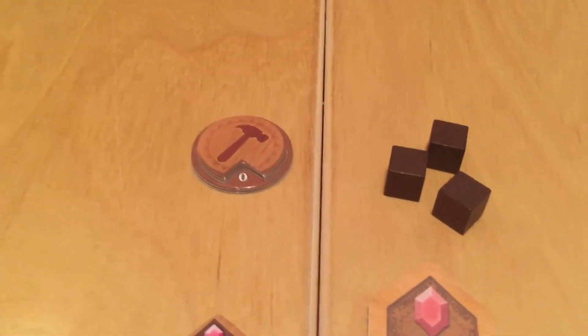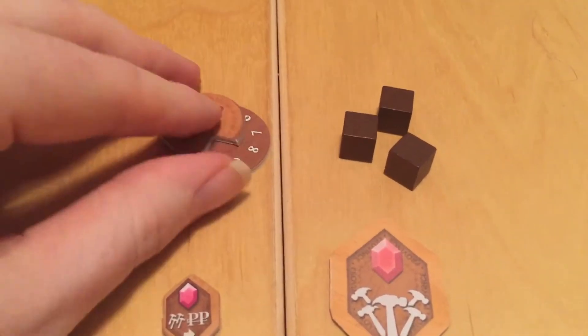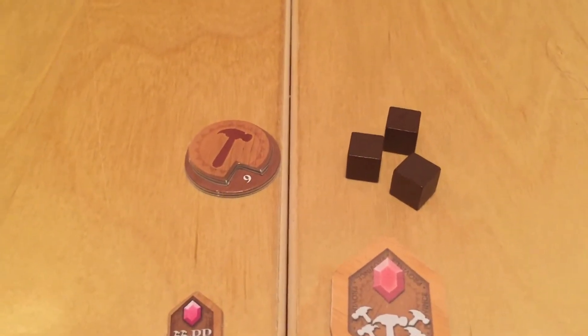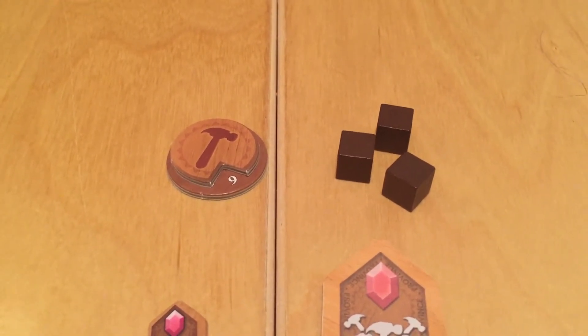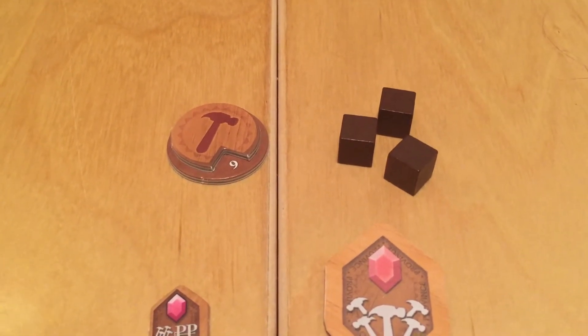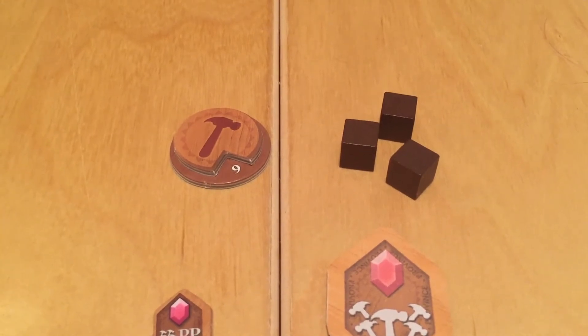Finally, in the original game the labor tracker was this little dial doodad — you placed it on here because people asked for a labor tracker and rotated it to show how much labor you have. In the new game we're going to include wooden cubes. It just has a little more of a euro feel rather than having the fiddly dial. And that's all the components for the original game — now I'll show you a setup of both games to give you a general sense of how they look when set up for play.